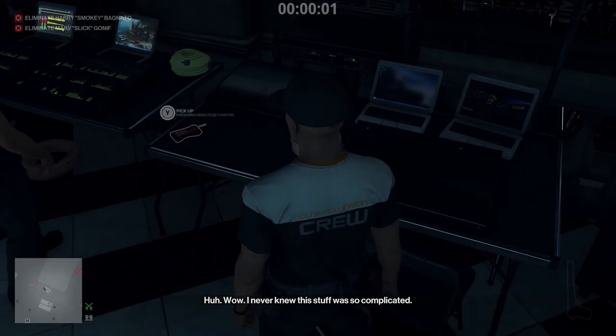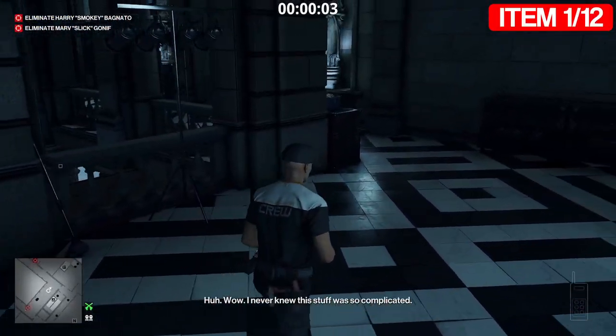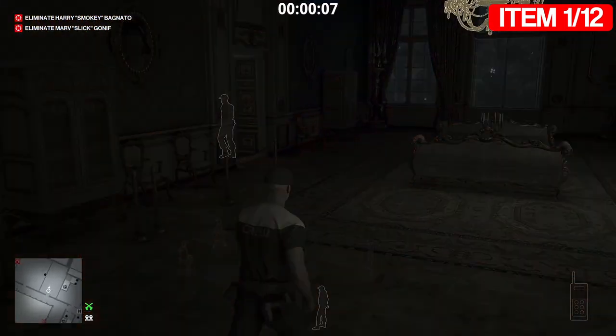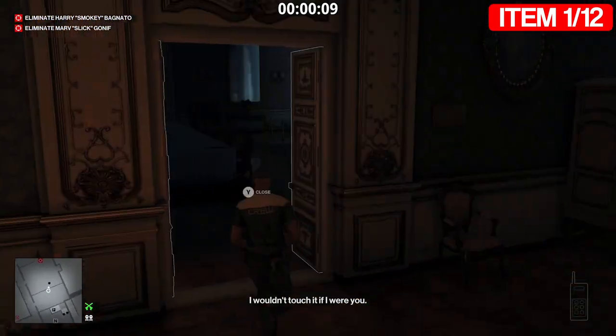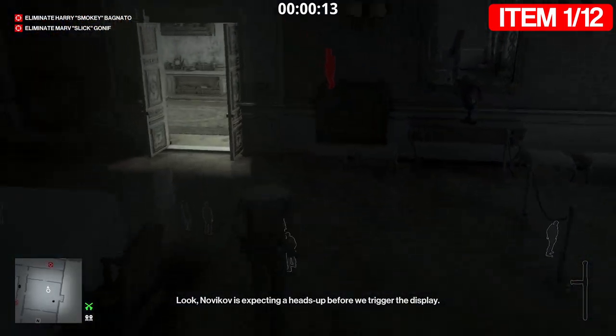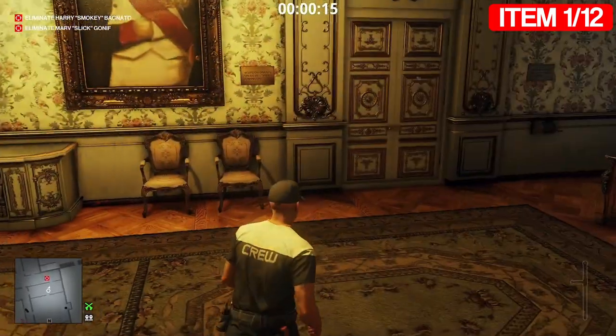The reason we're starting in the AV center is because we can instantly steal an object once we start. Skip forward and steal this remote here - that is your first object. Next, run back on yourself and through these double doors. Run past these, put this in your pocket, and go just down here.